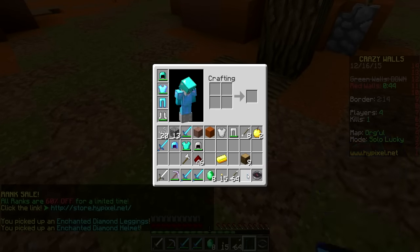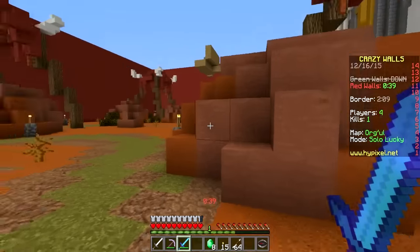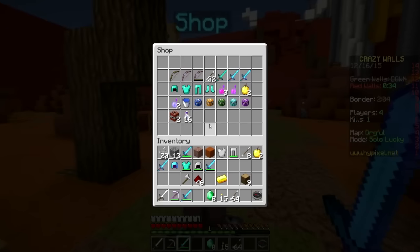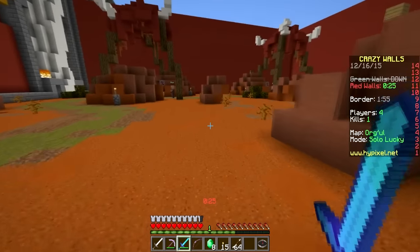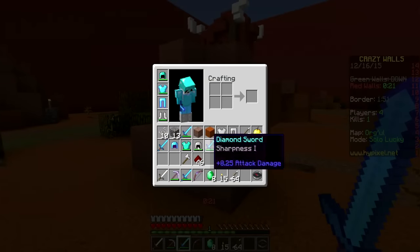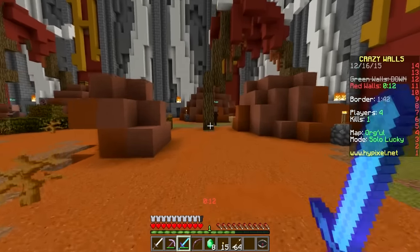We got fire protection as well, which is really good. Let's put the sword up so we don't get confused. We should get a bow — we got a lot of string from them. We need one player head for the explosive bow but we don't have enough, so we'll get this regular Power 1 bow for now. And we can get a better helmet from that other guy too.